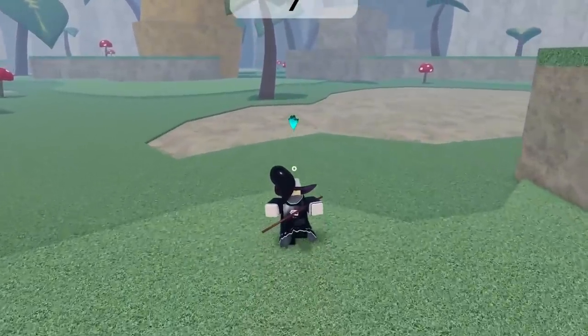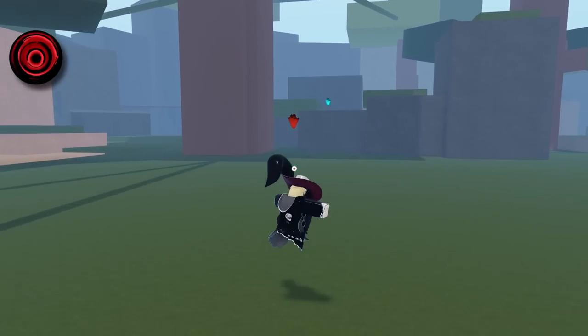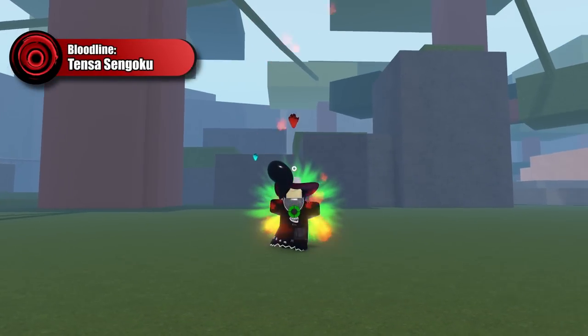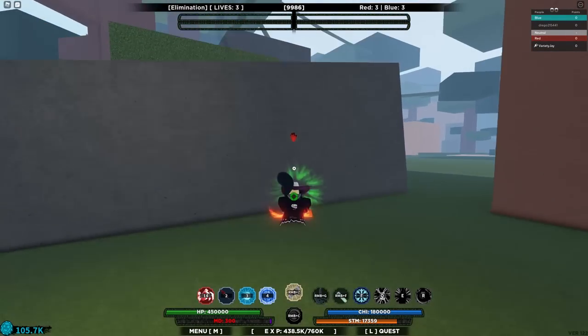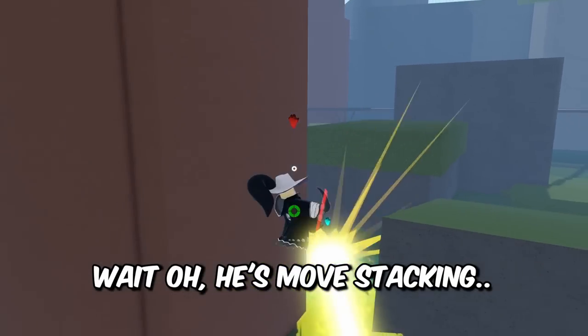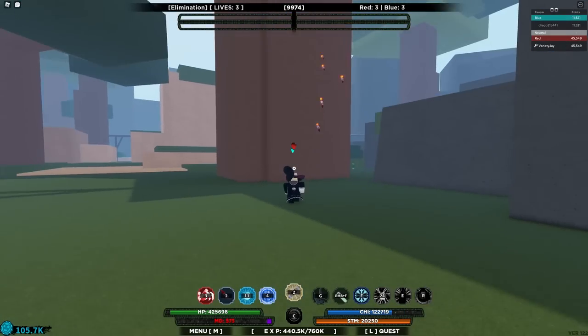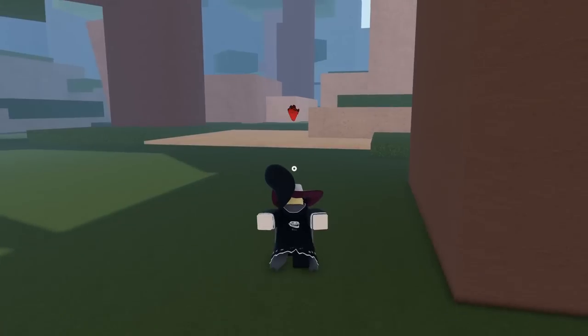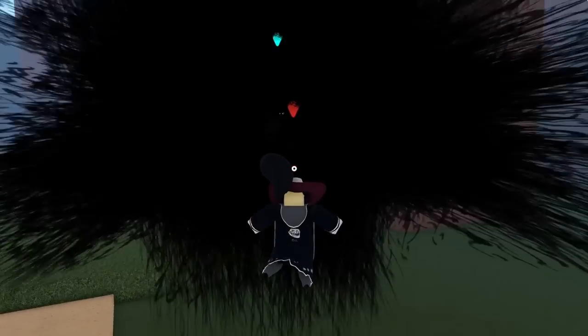Next up on the god bloodline list is Sengoku! He's charging his chi even though he hasn't used any abilities yet. He's using the fireball warp, then move stacking — move stacking is for nerds! The fireworks still hit him. He can't hide from me. Get stunned — I'm just gonna slap him once.